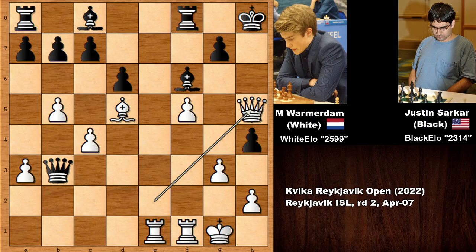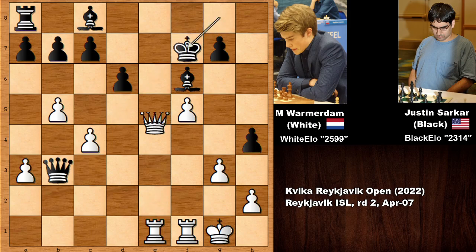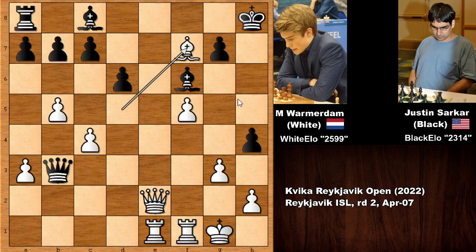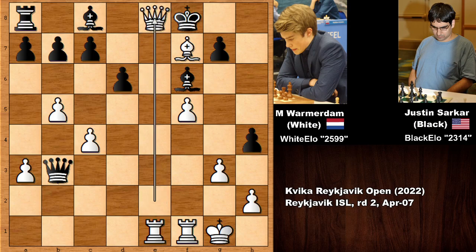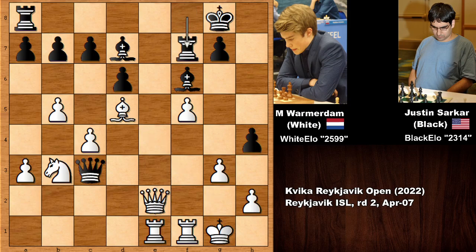If the king moves, black is getting checkmated and there is no defense. If blocking with the rook, then capturing the rook — and if capturing the bishop, getting checkmated. If not capturing the bishop, still getting checkmated. If moving the king, getting checkmated once again. So this was the threat by Max. Black has lots of weaknesses at the light squares. After bishop to d7, white still checks the king with bishop to d5, then blocking with the rook.